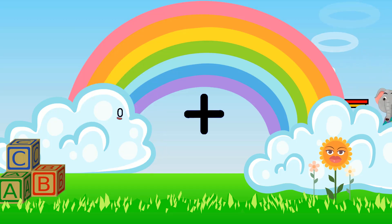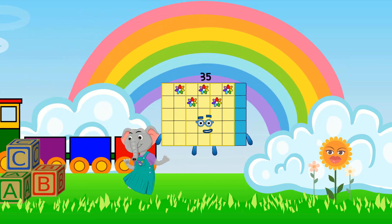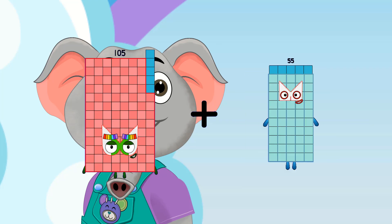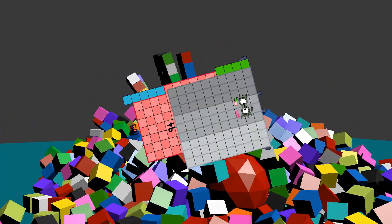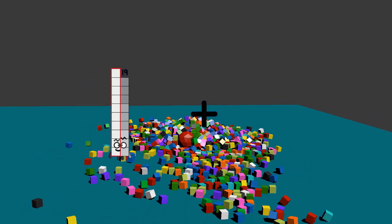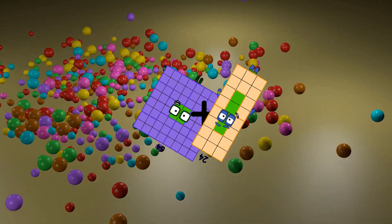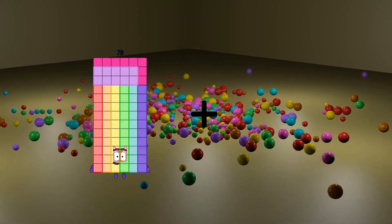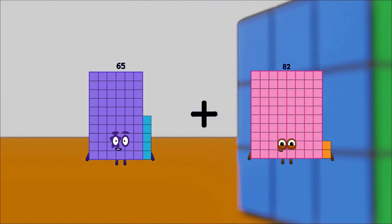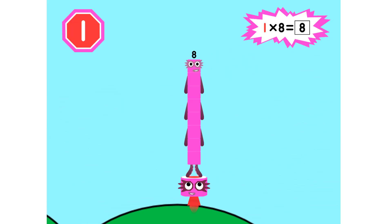0 plus 35 equals 35. 105 plus 94 equals 199. 64 plus 24 equals 88. 65 plus 82 equals 147.